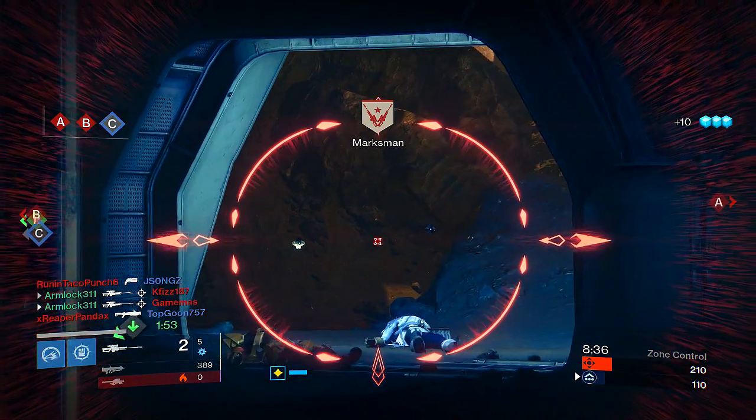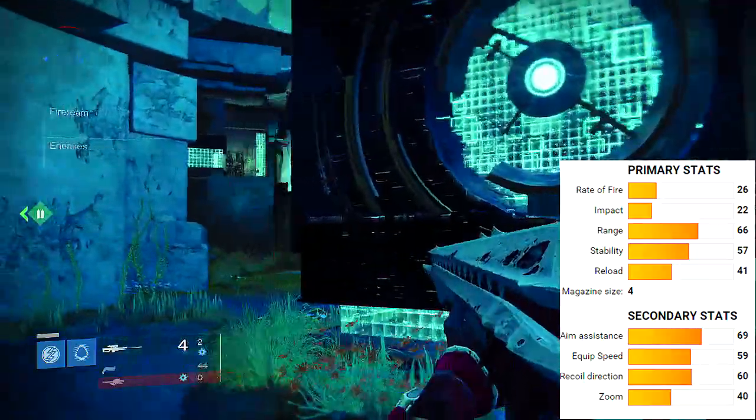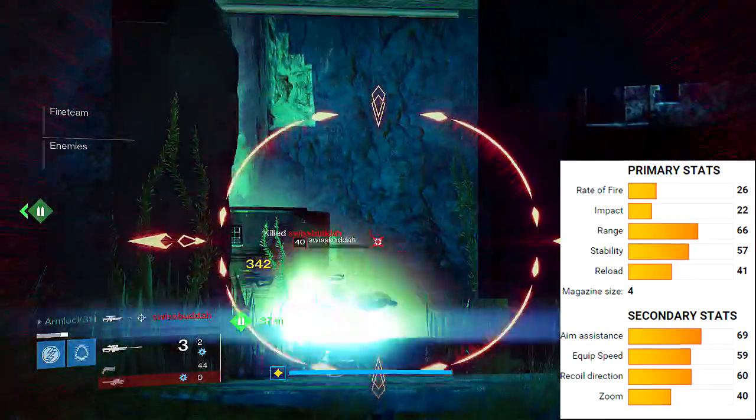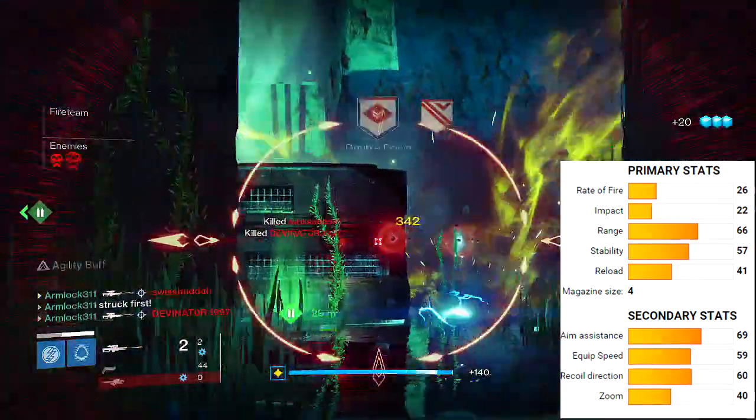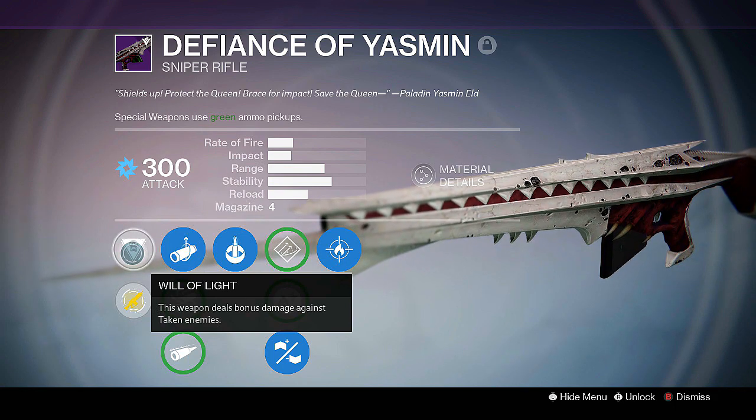Let's go ahead and take a look at some of the stats on this weapon. It has a moderate fire rate and impact. It has an aim assist of 69, which is actually pretty good — not as good as the 1,000 Yard Stare, but still really awesome.